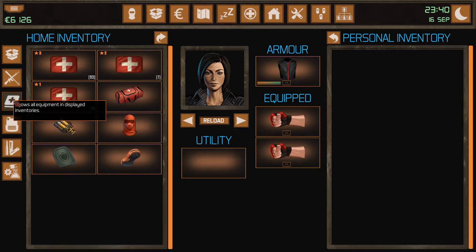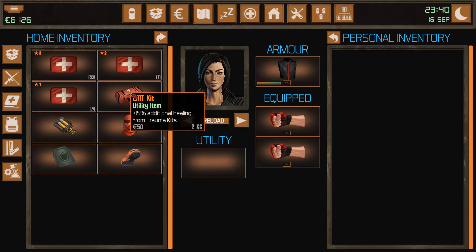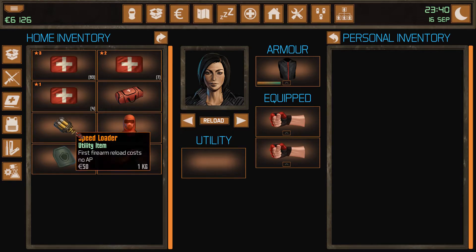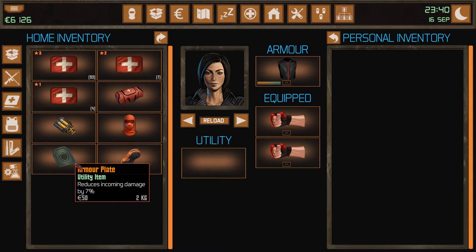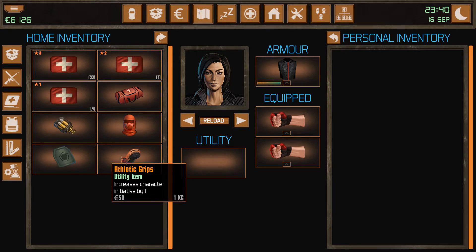To run through the current items: there's an EMT kit, which gives 15% additional healing to trauma kits. There's a speed loader, which makes the first firearm reload cost no IP. There's an armoured ski mask, which reduces the chance of being critically hit by 50%, and this will also reduce your injuries. There's an armoured plate, which reduces incoming damage by 7% — could be a good thing to give a leader. And there's athletic shoe grips, custom-made shoe grips which increase the character's initiative by 1.